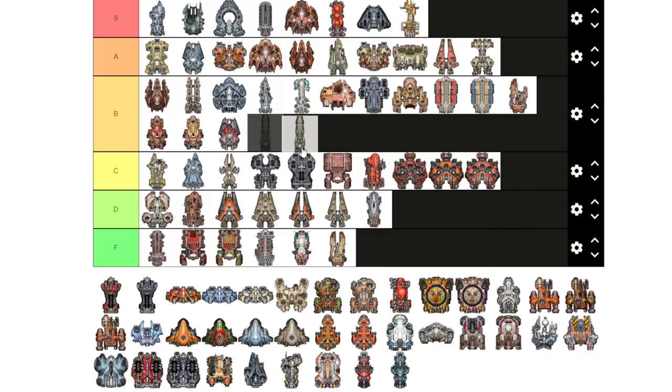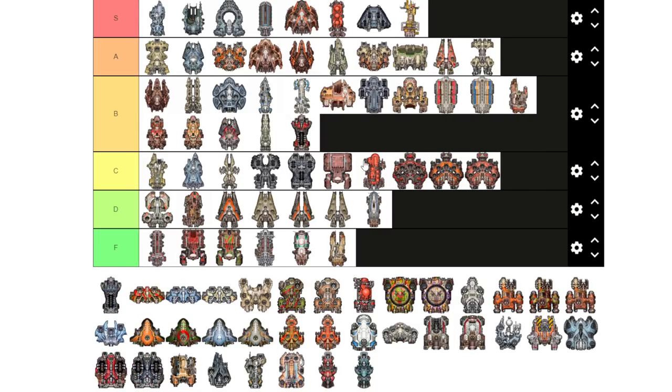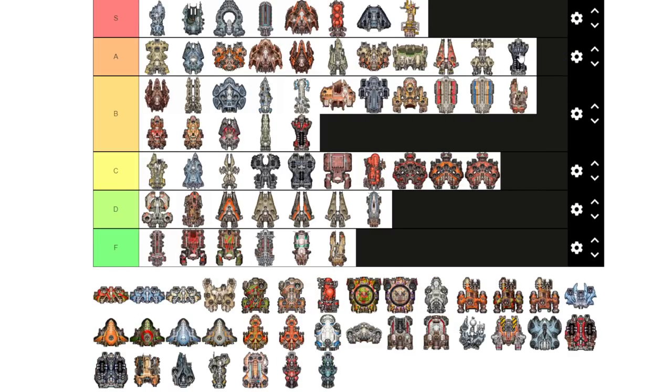The Valkyrie is okay — it's a troop transport that gives you +100 to your marine strength. The Phantom gives +200, so if you can get your hands on Phantoms, just replace your Valkyries with those.